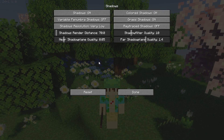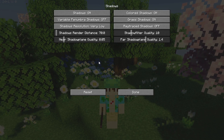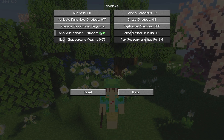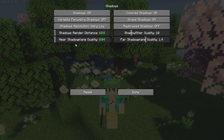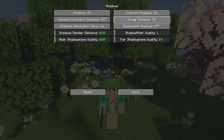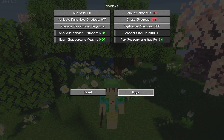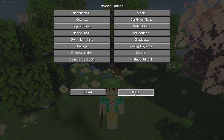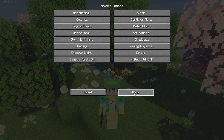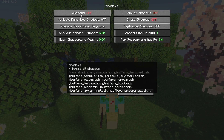Shadows is the last category we're checking out. If you really want shadows, set the quality to Very Low, set the shadow distance to the minimum of 60, and set the near shadow plane quality to minimum. Also turn off Grass Shadows and Colored Shadows, then click Done. The shadows will be very simplistic and low quality, but still present.